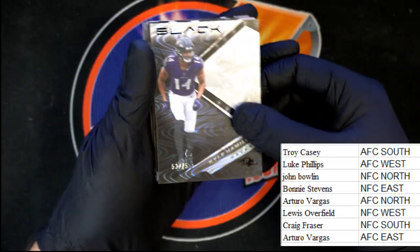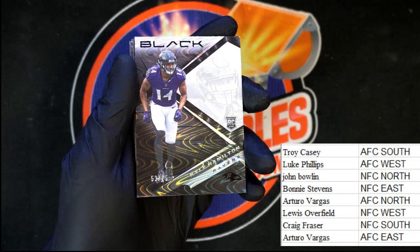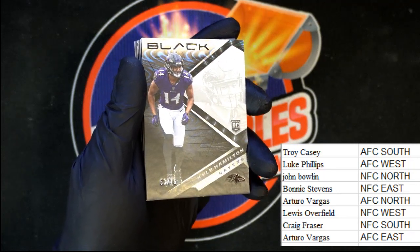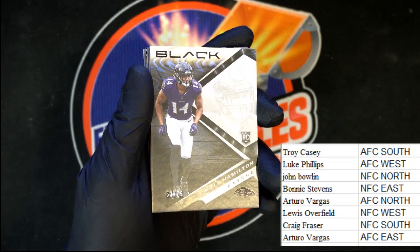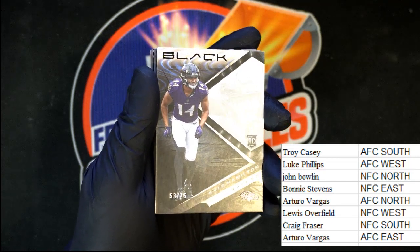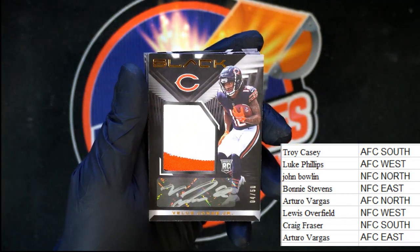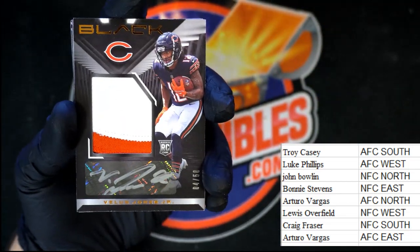Starting off — 53 of 75, Kyle Hamilton for the Ravens. Of course the Ravens will be AFC North, so that one's going to Arturo V. Behind that — oh, like seeing patches like that. It might be a little too close, let me back that up just a little bit.